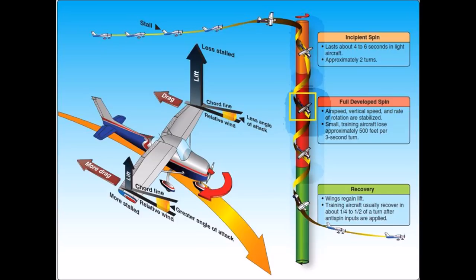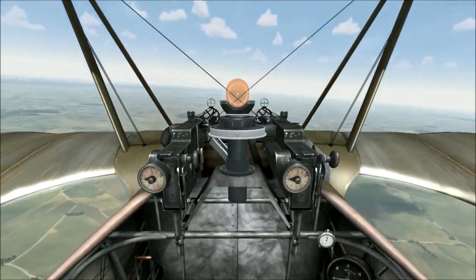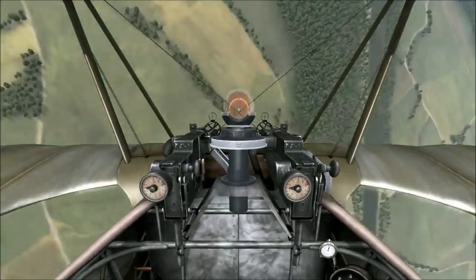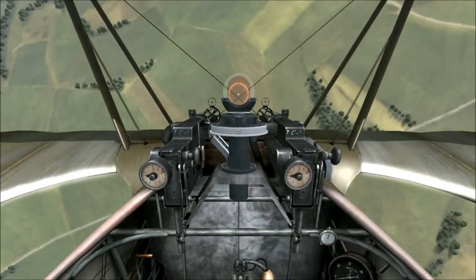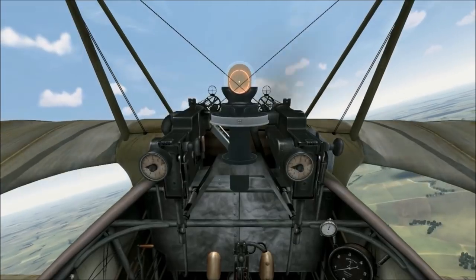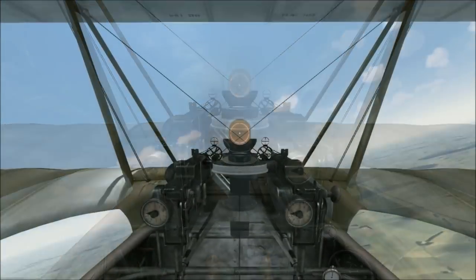That's enough talk. Let's hop into the DR-1 and do some spins. We'll initially spin to the right. I'm pulling back to get the airplane stalled — it's in the stall now. Full right rudder and boom, it goes into the spin. Recover: throttle to idle, ailerons neutral, opposite rudder, yoke forward, and as you can see as soon as I move the yoke forward it comes right out. We'll have to be a little bit careful not to over-speed the airplane and over-G it climbing back out of the spin.